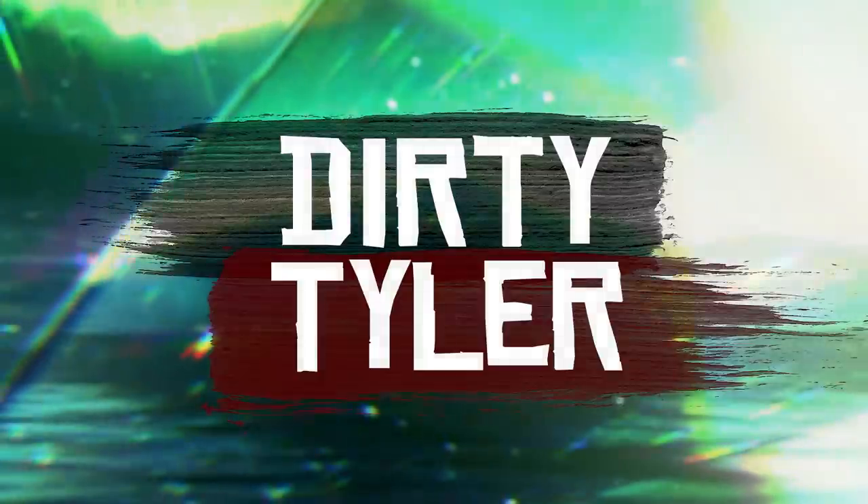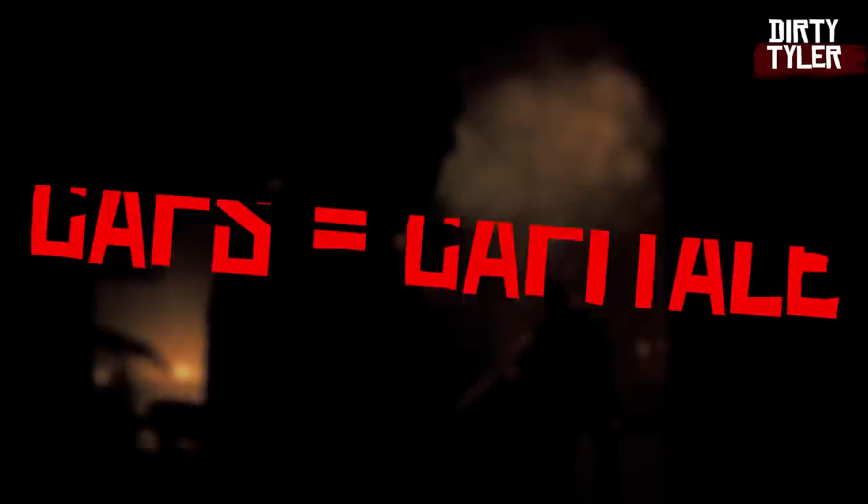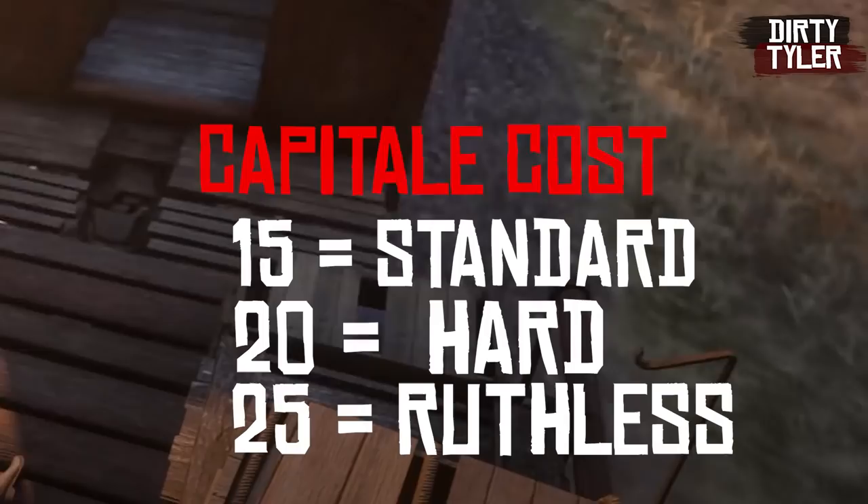To start the Covington Emerald mission you'll need to earn enough caps. To learn how to earn caps fast and efficiently, I'll post a link up here as well as in the description. You'll need 15 caps to do this on standard, 20 to do it on hard mode, and 25 to do it on ruthless.